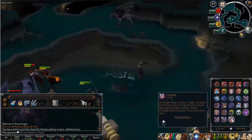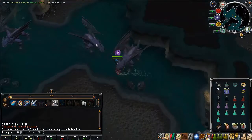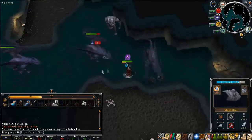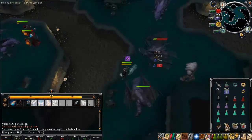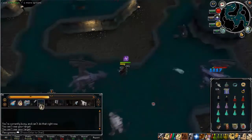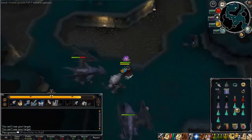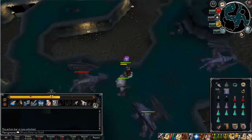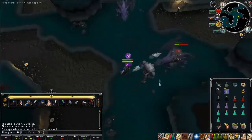Go to the Mithril Dragons, auto-cast Rock Barrage, put on your prayers, Overload, Renewal, Antifire, and engage. You may want to put your Familiar Special on your Action Bar as well — it might make it a lot easier. Build up your Adrenaline to 50% using basic abilities and Resonance, then use Asphyxiate and Wild Magic. Then build up your Adrenaline to 100% and use Metamorphosis, then build back to 50% as fast as you can to use Asphyxiate again. Keep repeating this, and if you can't use Metamorphosis yet, use Omnipower instead.